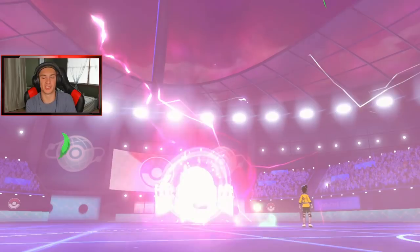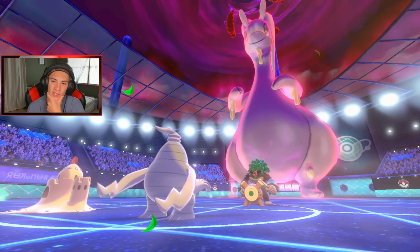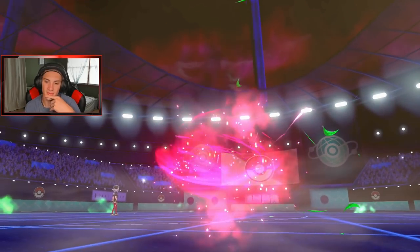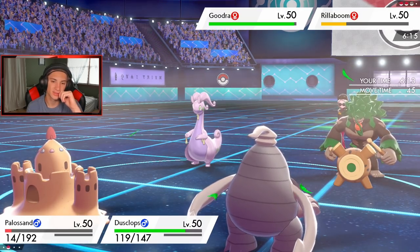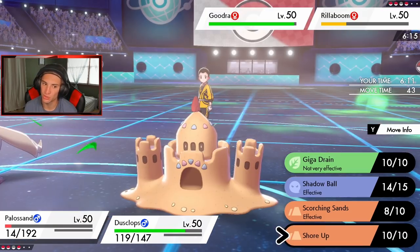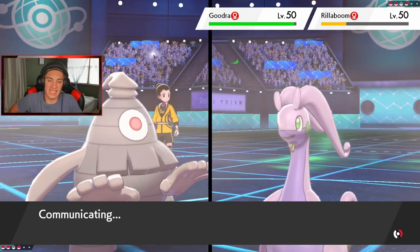Obviously another Pokémon is gonna come in for my Dusclops and Grassy Glide will slide over. I'm not too worried because we have Trick Room and Slowbro in the back. I'm gonna try to Shore Up and get some HP back, then go for Nightshade.